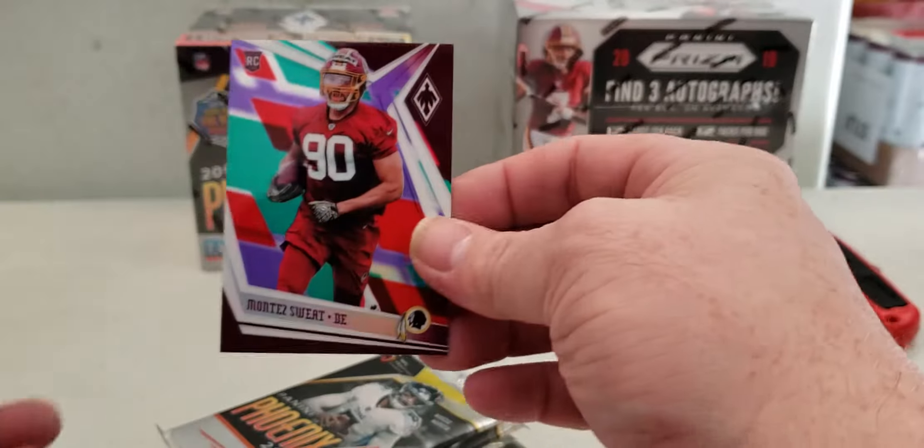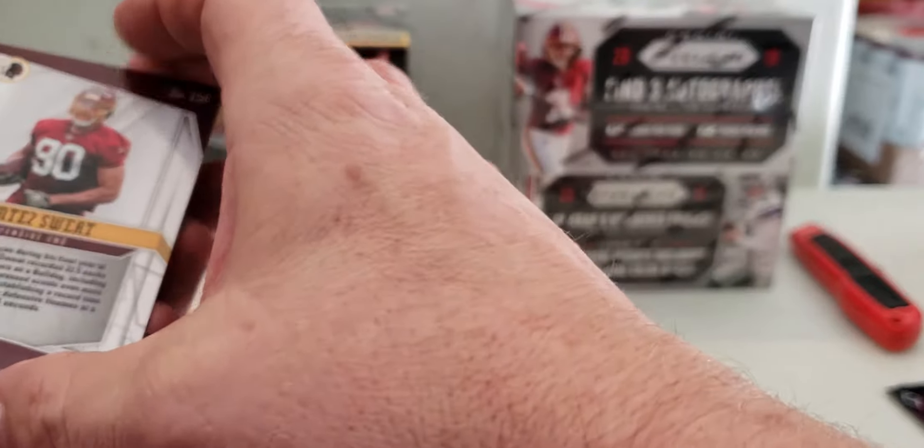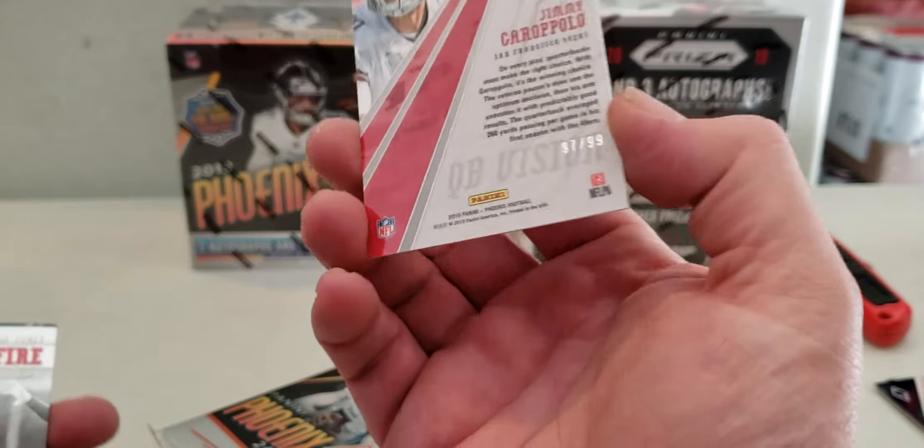I didn't bring any thick sleeves either, I should have brought some thick sleeves. Look at that beautiful card. Oh there you go, color burst. Montez Sweat, I believe yeah. Little Jimmy G color.